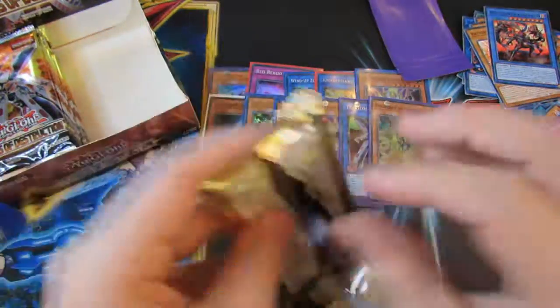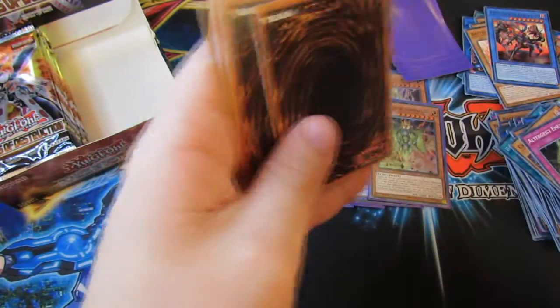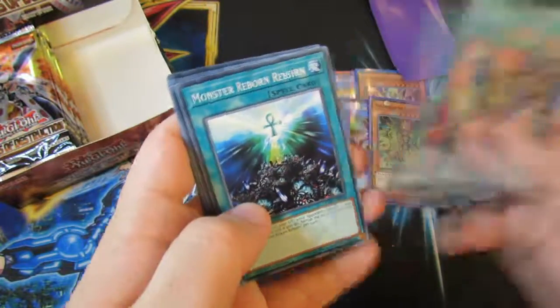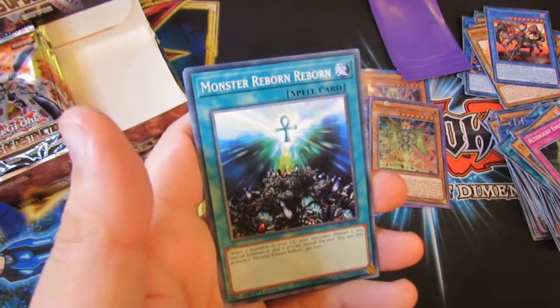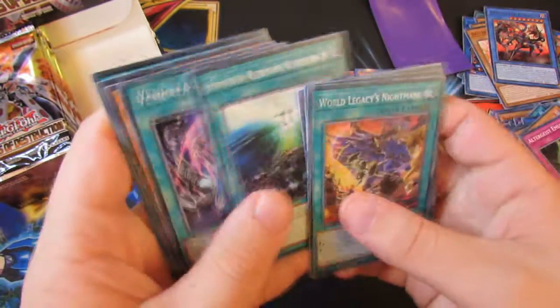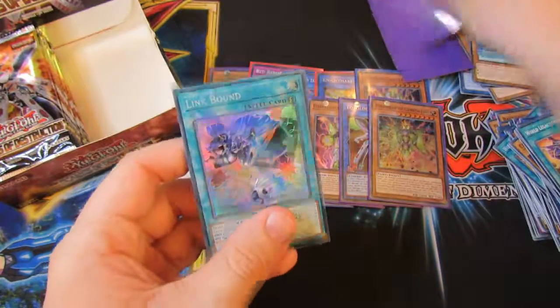Last pack for this half of the opening — that is three, not four. War Legacy's Nightmare, Crystal, Limit Code, Monster Reborn Reborn. Talk: if you summon a monster from the graveyard, your opponent chooses one you're supposed to summon, and if you do, banish the rest — that's interesting. Banger of Nightmare, World Legacy World Lance, and Link Bound.